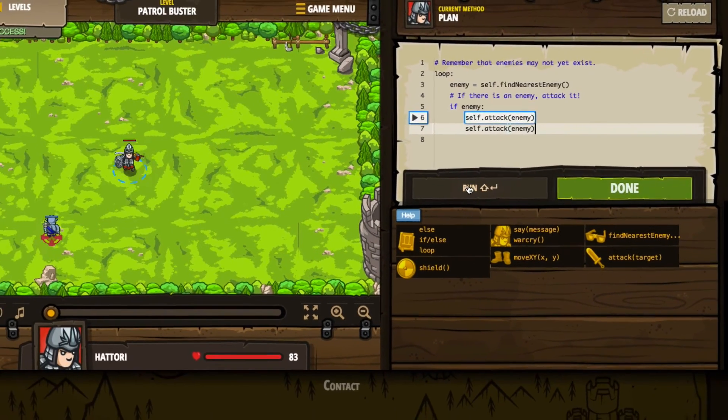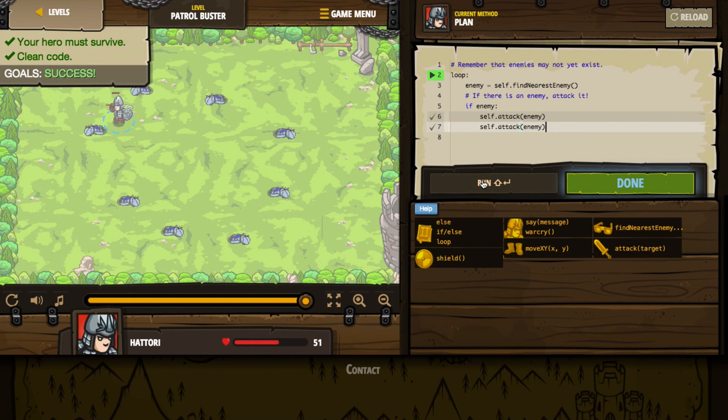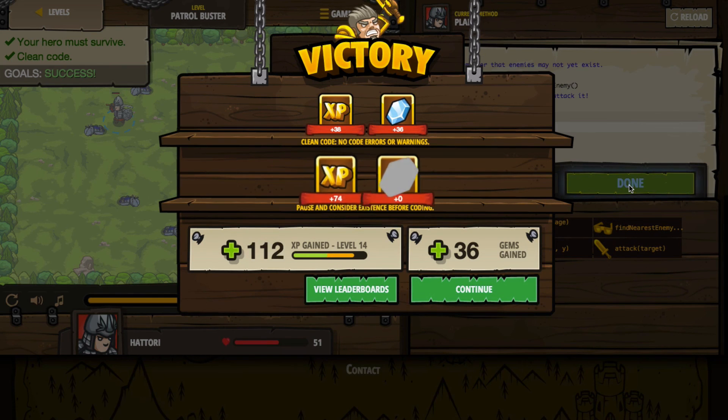Should be better this time when I click run. Looks like I only need to attack them once — good to know. They keep spawning in, it's looping, seeing falses sometimes, but when it sees true it goes after the enemy and takes it down. It's just going to keep running until the game says that's enough — it'll stop us when it's done. And indeed we are done. We survived and had clean code, so we were successful. We get our experience points, gems, and the bonus — so bonus experience points and bonus gems as well.